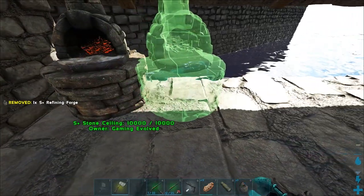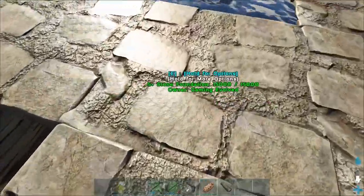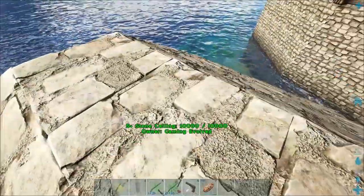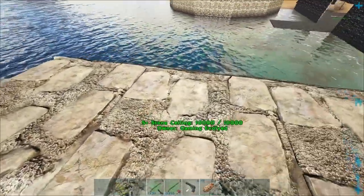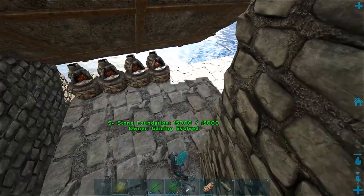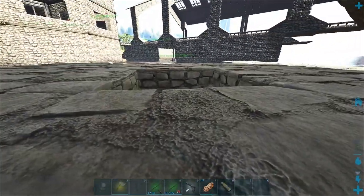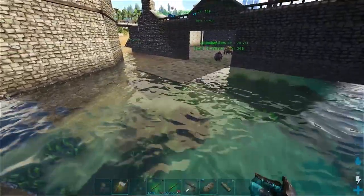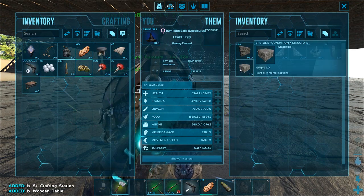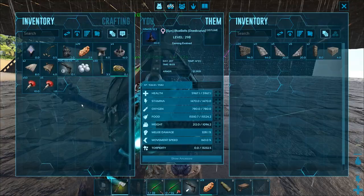So glitchy. I'm like rubber banding back and forth, it's so stupid. We can't really see either. This is like the biggest mess of a boat, but it's temporary for the moment — until I can get like a flyer. Am I beached? Did I just beach myself? Apparently I can get back off. We're just going to go into first person because it's going to be easier to see. I need to grab the rest of the crap we're going to need.